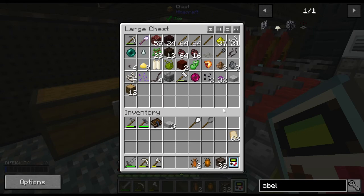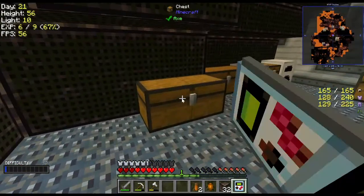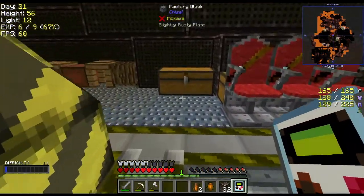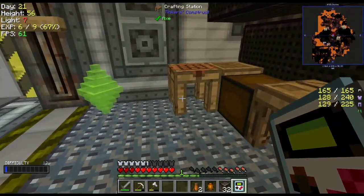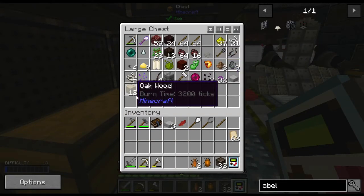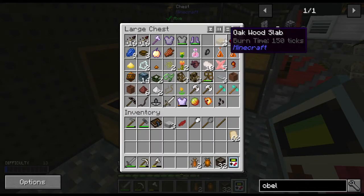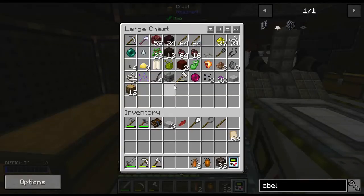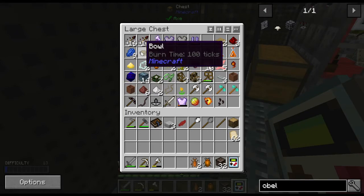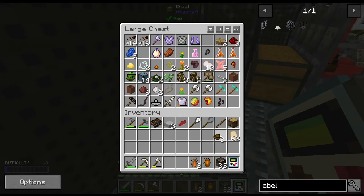One, two, three, and then a red dye — I can do that with a red petal like that. Then I just gotta make the bowl and pestle, which if I remember correctly is a bowl, a plank, and a stick. Let me grab that — I'm hoping that recipe is still the same. I don't have any planks, let me grab one. I've got bowls in here, there they are.